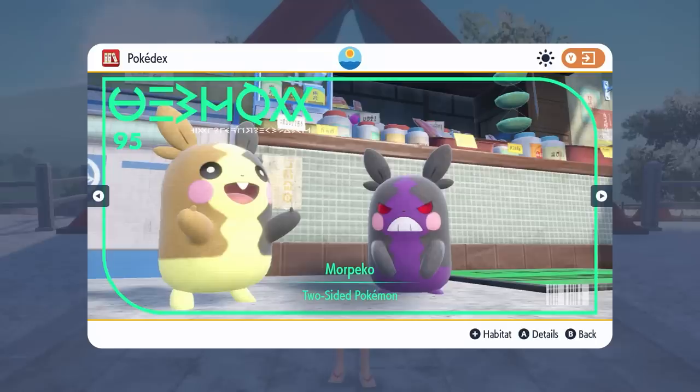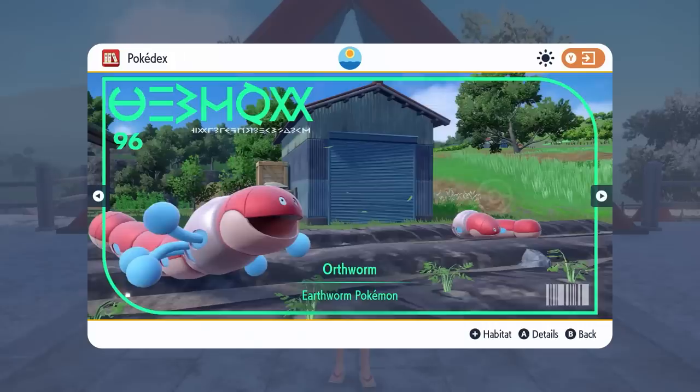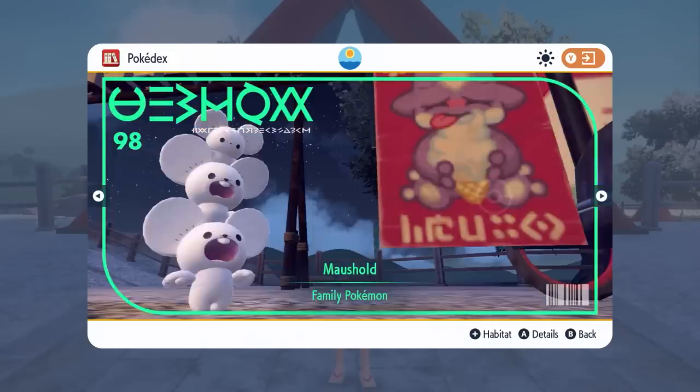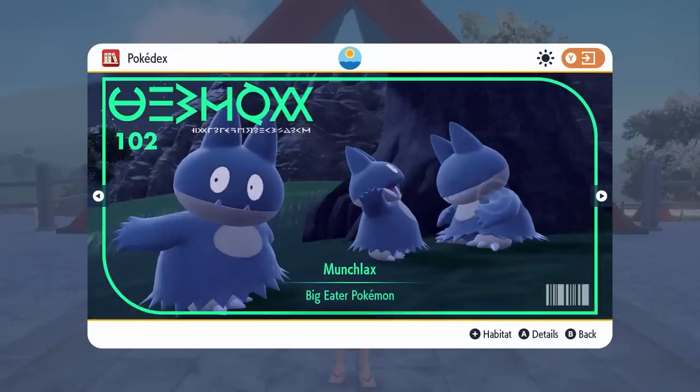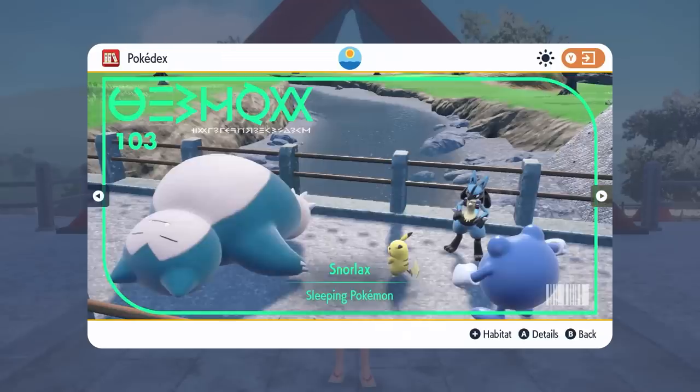Only three exclusives per version though, so not too bad really going forward — and those are all the exclusives for Pokemon Violet. Boltund coming in from the base games as well as Tandemaus, Maushold, Mankey, Primeape, Annihilape, and then the debut of Munchlax and Snorlax for the first time in Scarlet and Violet.